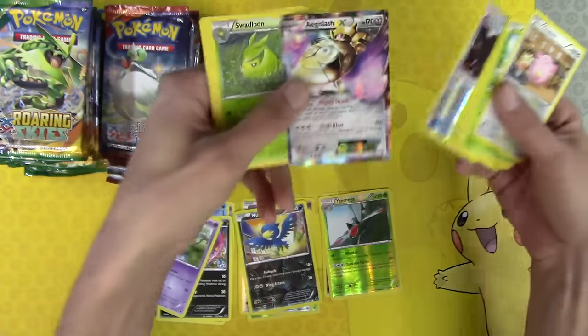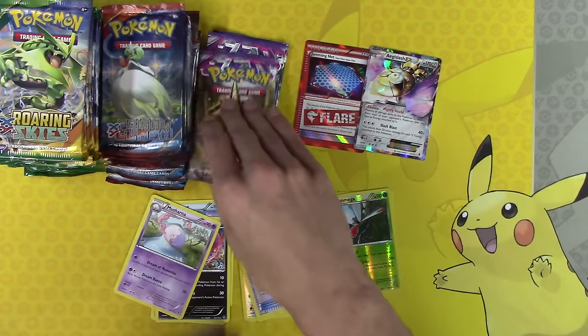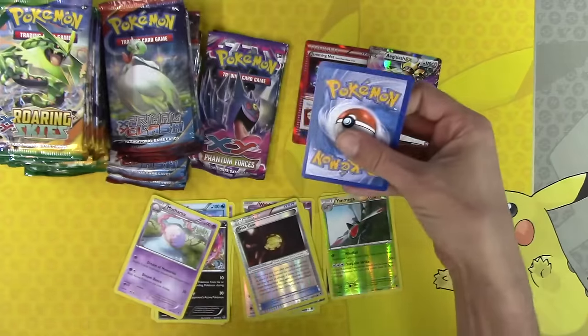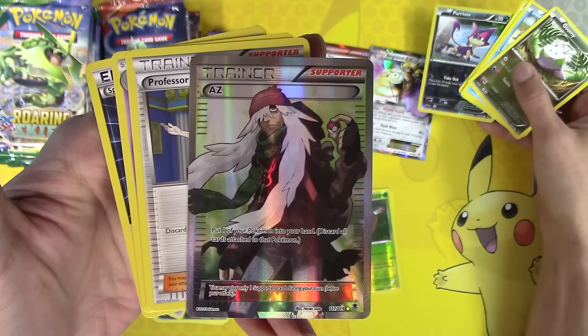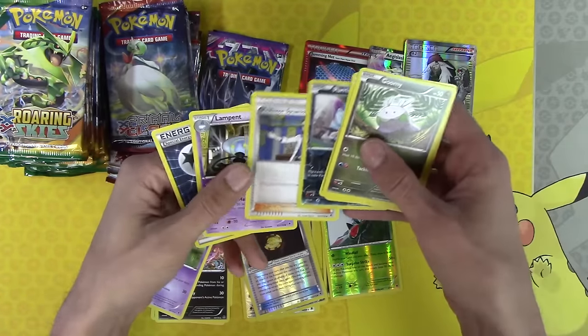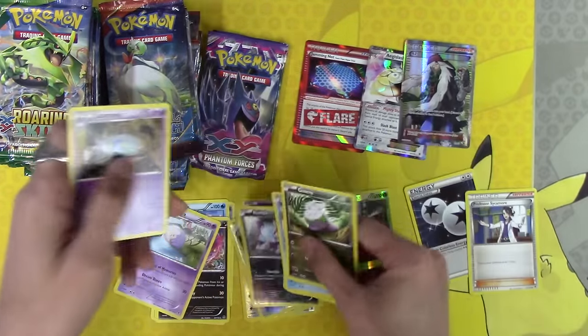Aegislash EX. These are all just bonuses, the way I look at it, because again this could come with just two Roaring Skies packs apiece and I would be super happy. Oh, that's so beautiful — I forgot that was in here. Professor Sycamore is a great card. Double Colorless Energy — we all know I love that card.